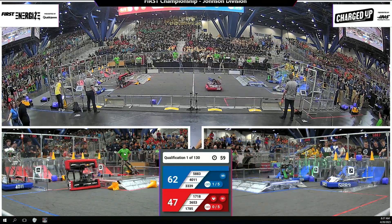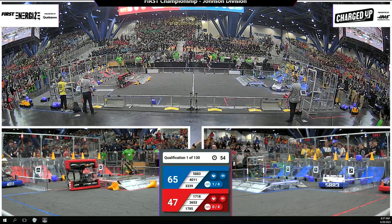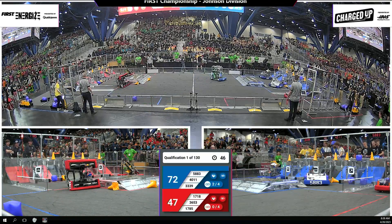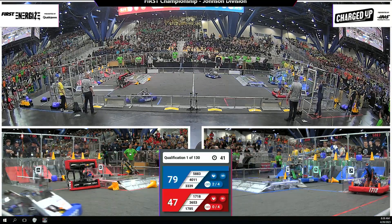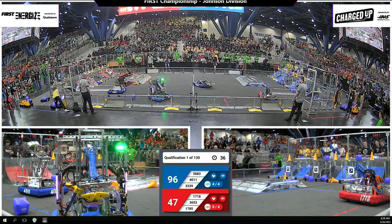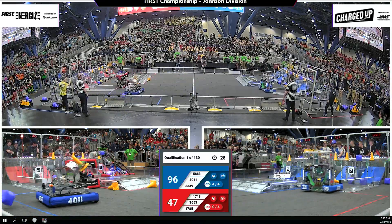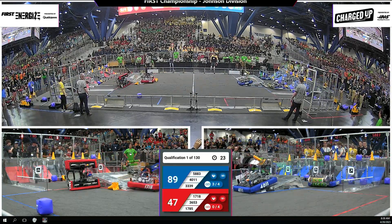Looks like Botcats sitting stationary here on the red side of the field having some technical difficulties, but they've still got just under a minute left to get functional. 65 to 47 in favor of that blue with one Blue Alliance link being completed, and 58-83 making it two links. Both alliances here dropping off the three game pieces necessary in the cooperation node to bring down the necessary amount for the ranking point. Up goes another game piece from the Fighting Pie.